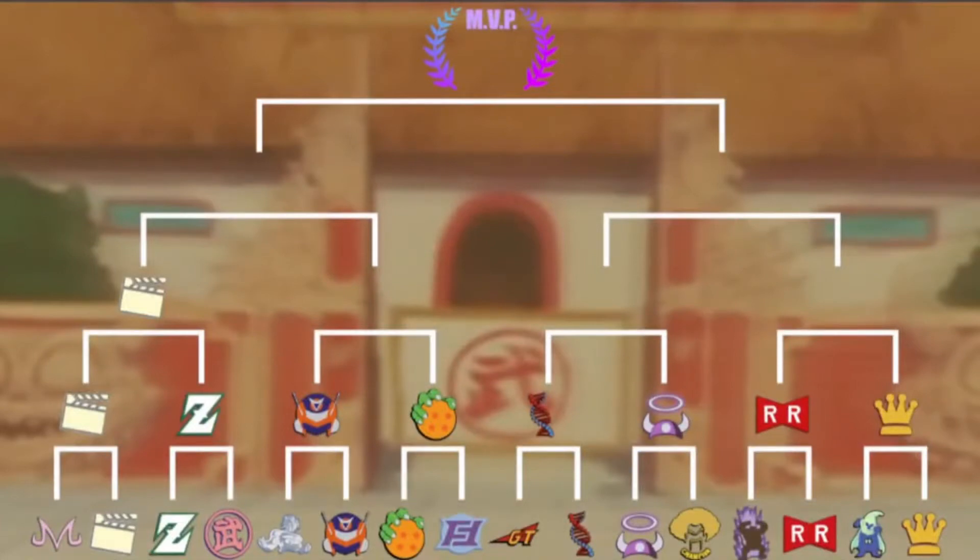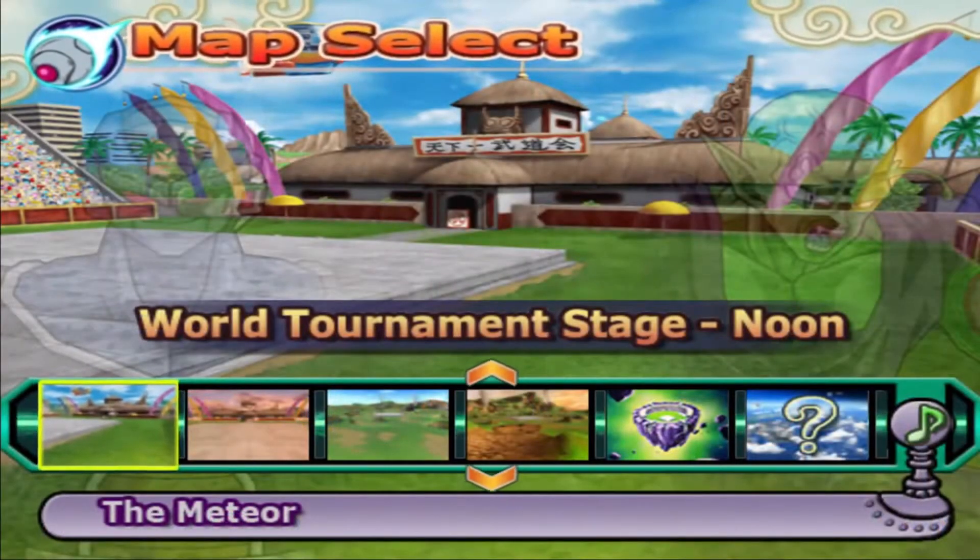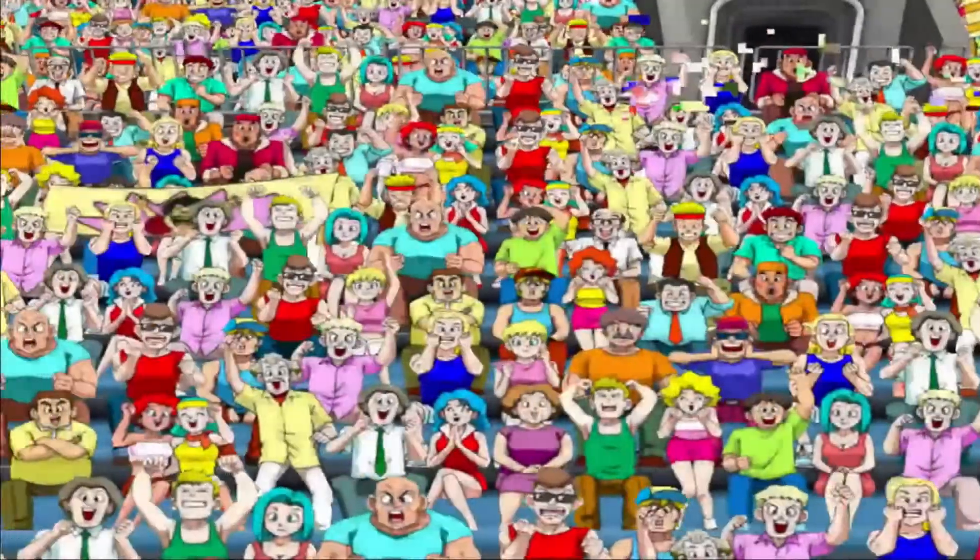For our next fight we have Sentai versus Namek — Sentai with Burder and Namek with late Piccolo. Sentai coming in with Burder: Attack Up 1, Serious, Quick Fast Attack, Eternal Life, and Trunks AI. Namek coming in with late Piccolo: Attack Up 2, Defense Minus 1, Eternal Life, Serious, Quick Fast Attack, and Chiaotzu AI. Very similar builds — Quick Fast Attack is one of the better Potaras to be using for this tournament.